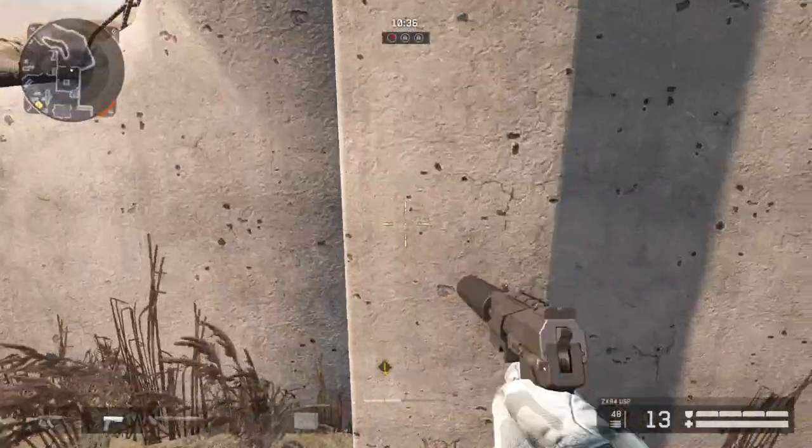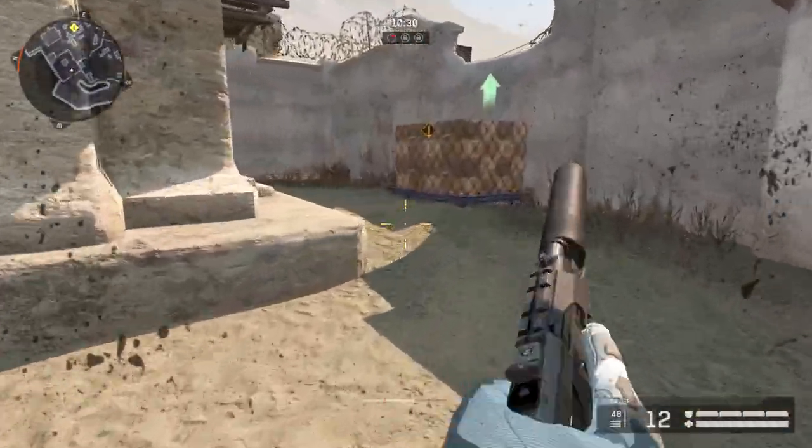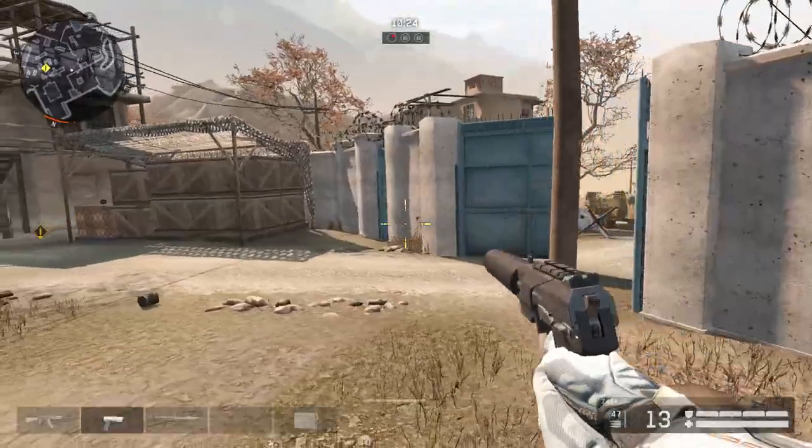Usually as a sniper you want to bring an anti-personnel mine and plant it over here or at the bottom of the tower so that they die before they get to you and ambush you.